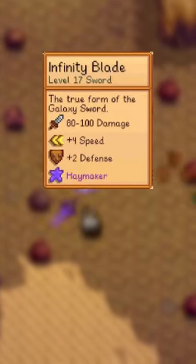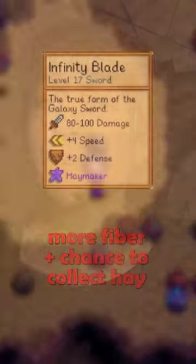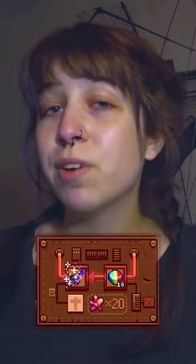The Haymaker enchantment allows you to get more fiber when collecting weeds, and also has a chance to collect hay. You will randomly receive one of these enchantments when you use a Prismatic Shard and 20 Cinder Shards at the top of the Volcano Dungeon in the Forge. If you don't like the enchantment you receive, you can always try again later when you get your hands on another Prismatic Shard.